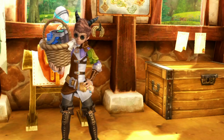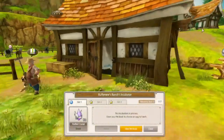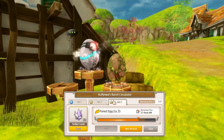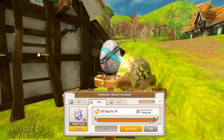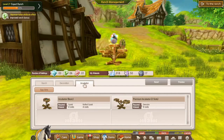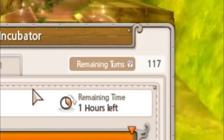Tip number two: the only use for overcubes in the game is for the egg incubator. You can get the incubator by going through quests and completing the quest called incubator. The best thing to do is to wait till Easter rolls around, and when the three-egg incubator is unlocked, use all of your overcubes buying enough terms that will last you the whole year.